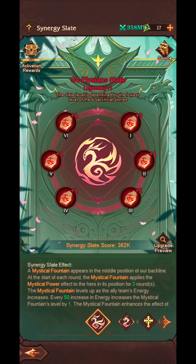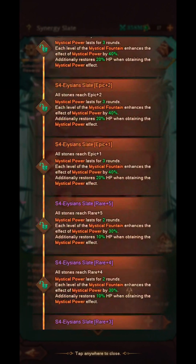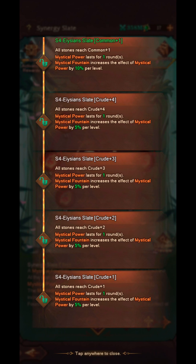Hello and welcome back to another Omni Heroes video. In this video we're going to go through the Elysian Slate. I've decided to cover it now because I have it up to Legendary. It's a very important factor when it comes to completing the Hell difficulty, so I would suggest that everybody level up the Elysian and Astral Slates first, and you'll be able to get through Hell difficulty if your units are of high enough quality.